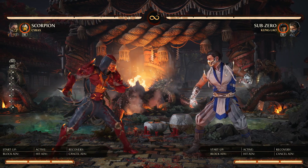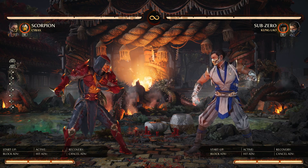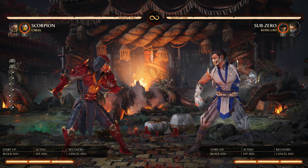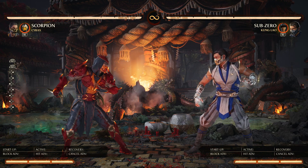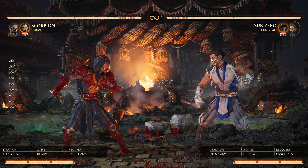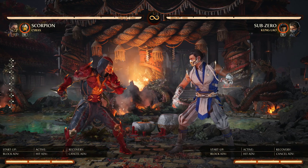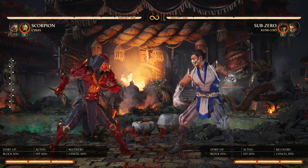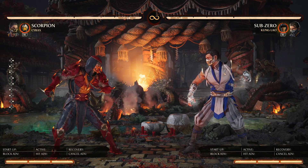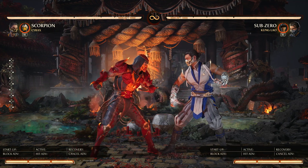We're going to get into some Scorpion combos here with Cyrax. If you watch the original video that I did covering Scorpion, it goes over an entire game plan — everything that I'm doing with Scorpion, bomb setups in the corner with Cyrax, combos that push the opponent all the way down to the corner. Be sure to check that out — tons of chip damage stuff in that. I'm not going to cover that here. I'll put a link down below.